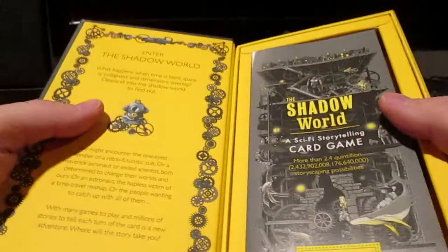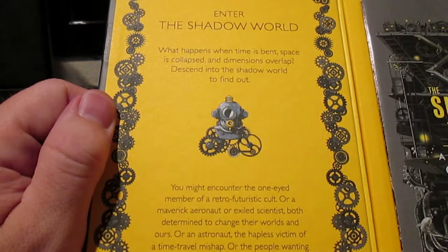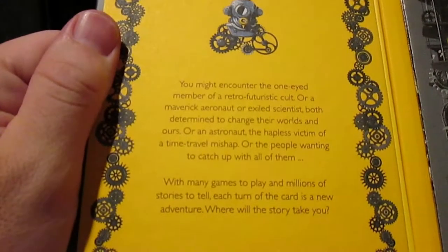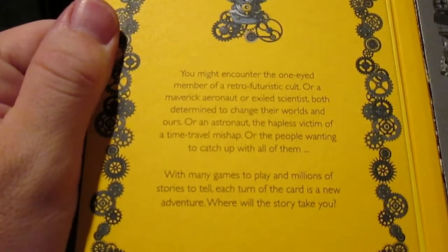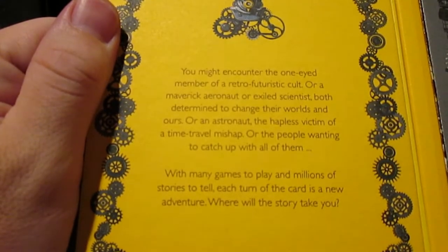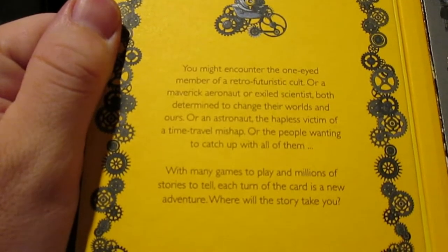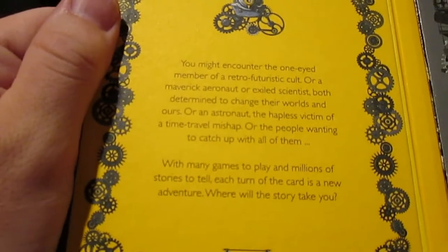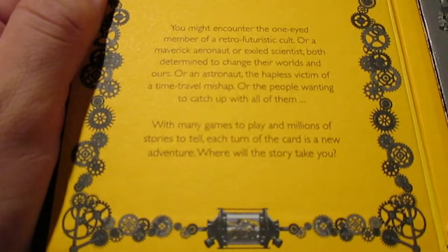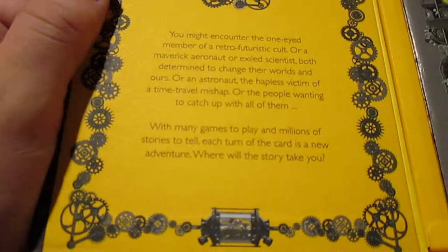You open up the box — it's magnetically sealed. It reads: 'Enter the shadow world. What happens when time is bent, spaces collapse, and dimensions overlap? Descend into the shadow world to find out. You might encounter a one-eyed member of the retrofuturistic cult, or a maverick aeronaut, or exiled scientists determined to change the world, or an astronaut, the hapless victim of a time travel mishap.' With many games to play and millions of stories to tell, each turn of the card is a new adventure.